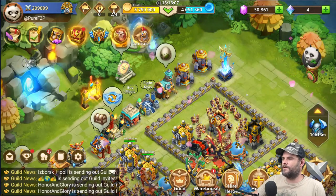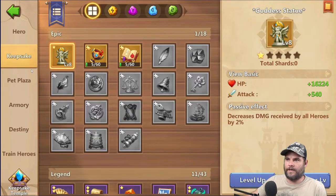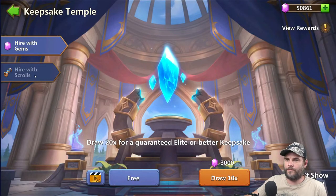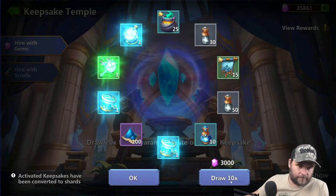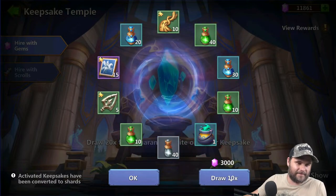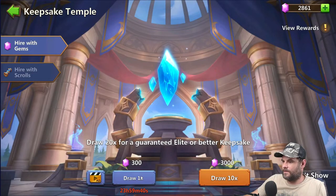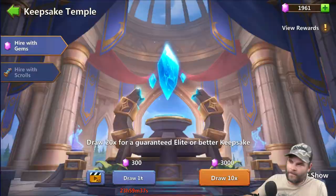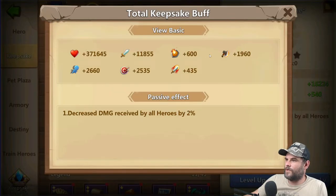Okay, let's spend the gems first and then I'll get into the event itself. Keepsake — I'm just gonna quickly go and roll the Keepsake. We've got one free. And then I'm just gonna get that. Okay, here we go. And there we go. I wonder if that boosted me some.